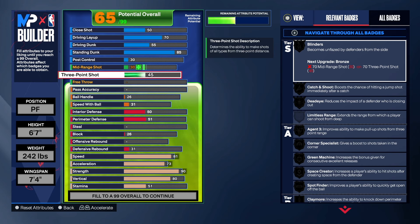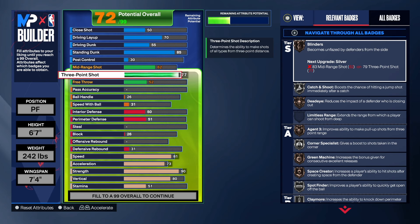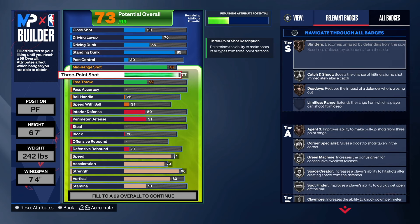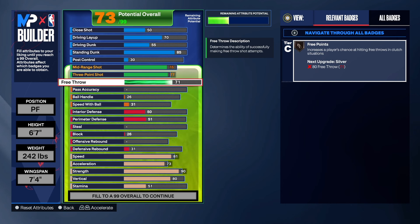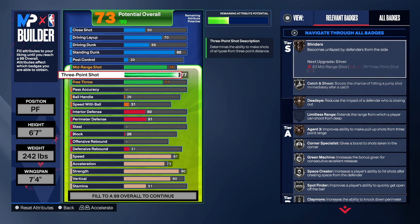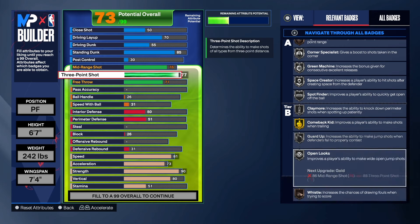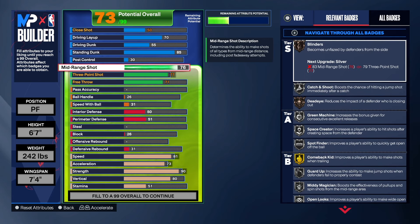Now for shooting — this build can only get a 77 three-point shot. This is why a lot of people stay away from this build. In the mid-range, same thing — you can get it to about a 77, but if you take it to a 78 it will change the name of the build. My homie Obama did make one of these builds, we played with it, and it did play well — getting rebounds, blocking shots, dunking, and he was able to shoot threes with a 77. With the 77, we get silver catch and shoot, silver corner specialist, green machine, space creator, spot finder, claymore, guard up, and open look. As for the mid-range at 76, that gives us mid-range magician on silver, so you can pull up and make shots in the mid-range.